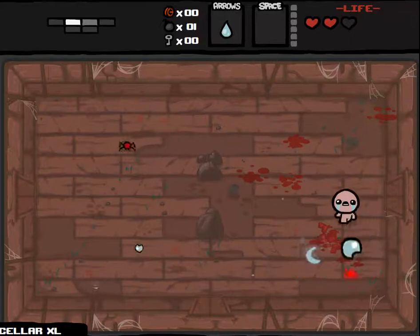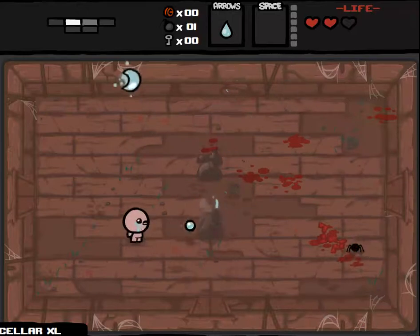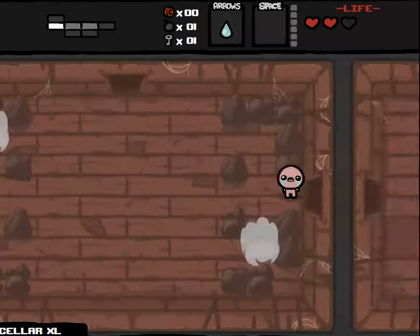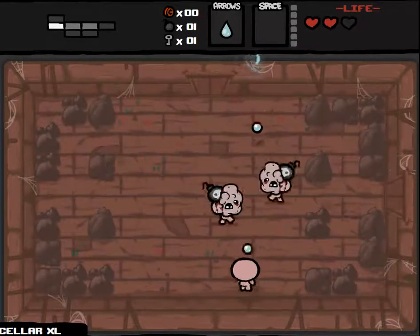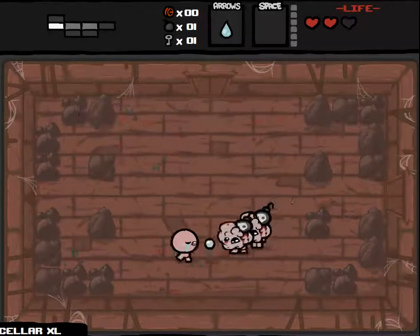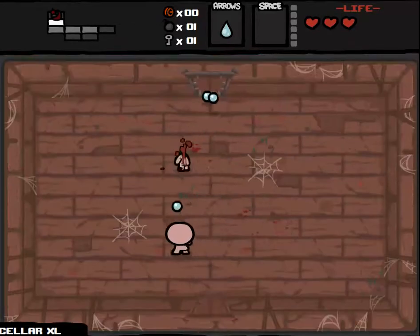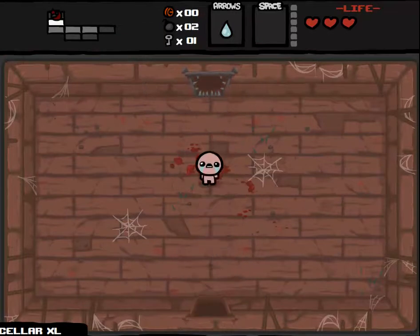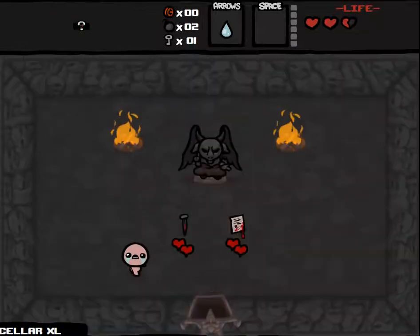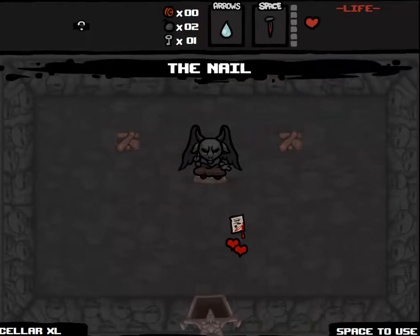That's probably actually easier than fighting two Cellar floors, because if we got Widow I would almost certainly die unless I had gotten a really good item out of the item room. But this time we're going to have potentially two item rooms to choose from, and maybe even a shop item if I can get 15 cents over the course of this extra large floor. That may give us enough power to actually beat Widow. Teleport straight to the Deal with the Devil Room, where I have to choose between the Nail and the Pact. Got to go with the Nail — that's going to be huge.